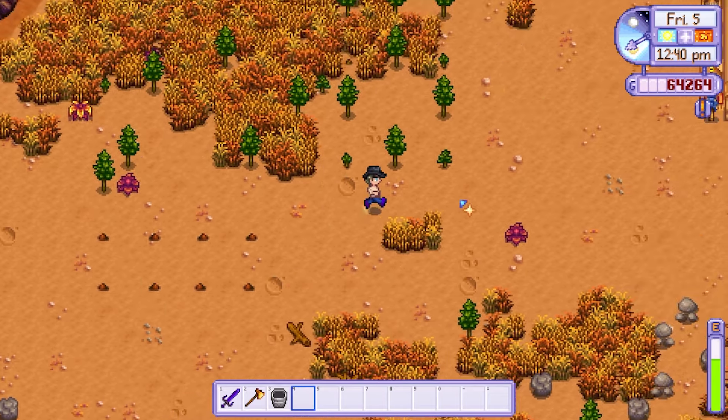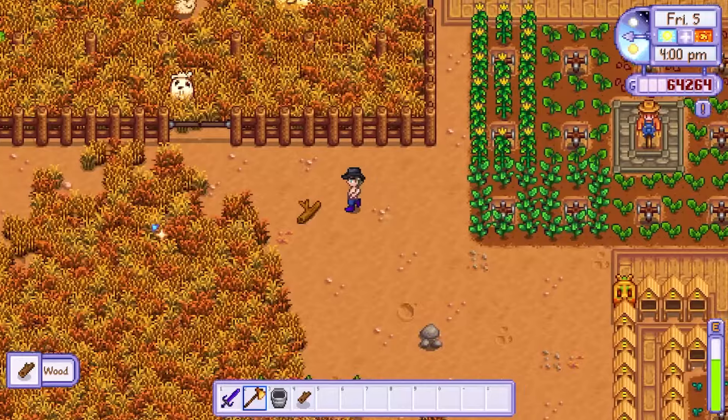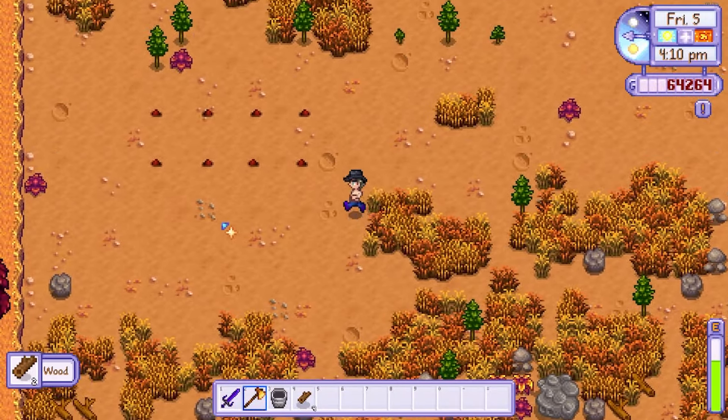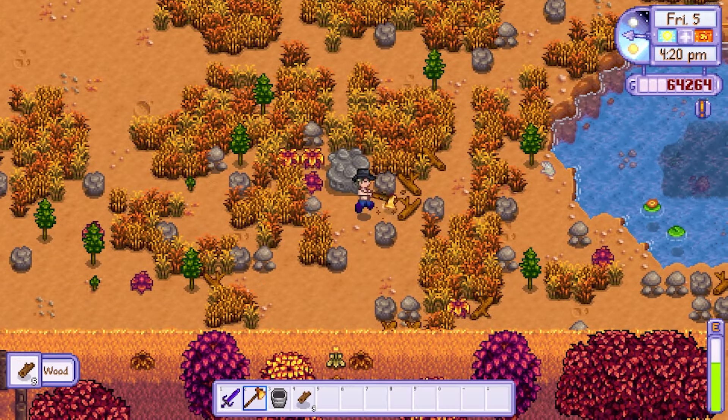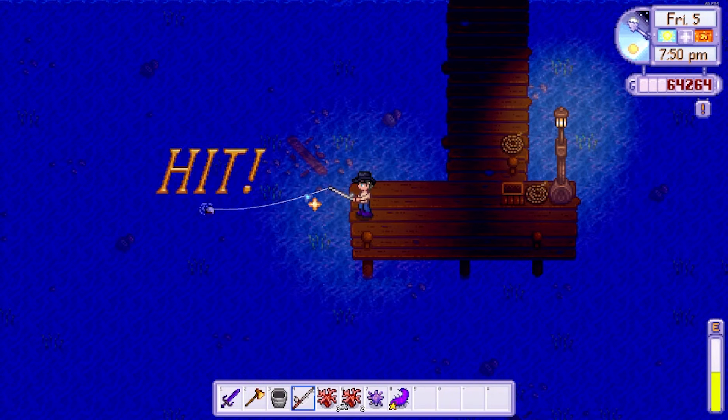On day 5 I planted some hardwood seeds with tree fertiliser in preparation for the home upgrades. It's important that you plant the hardwood seeds as you can only get a maximum of 18 per day from the stumps in the secret forest. I then headed down to the beach as I wanted to reacquaint myself with fishing.